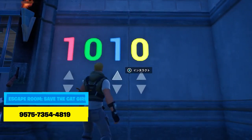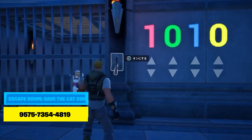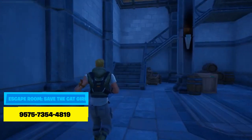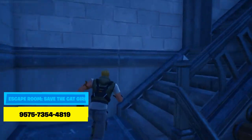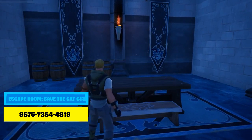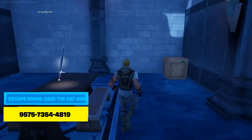Escape Room: Save the Cat Girl. Engage your problem-solving skills as you solve riddles within the castle to rescue a girl trapped in prison. Uncover the hidden mysteries and navigate through the challenging puzzles. Special thanks to Zhang Zhao Wei and Aramo for their support in creating this exhilarating escape room.